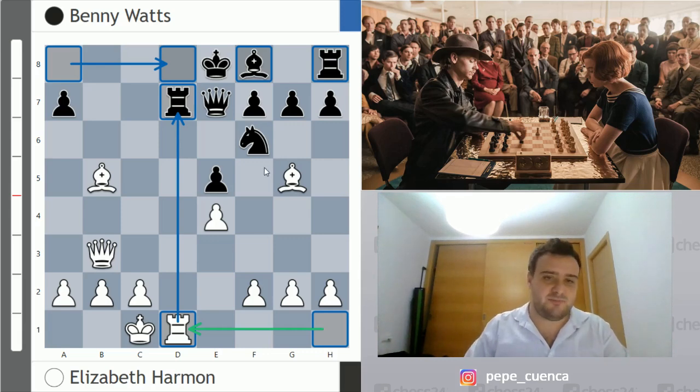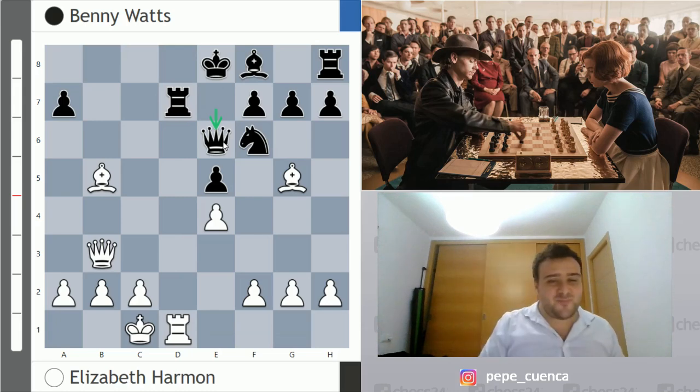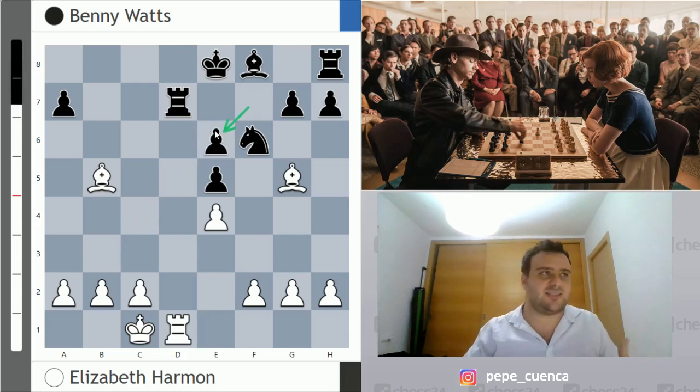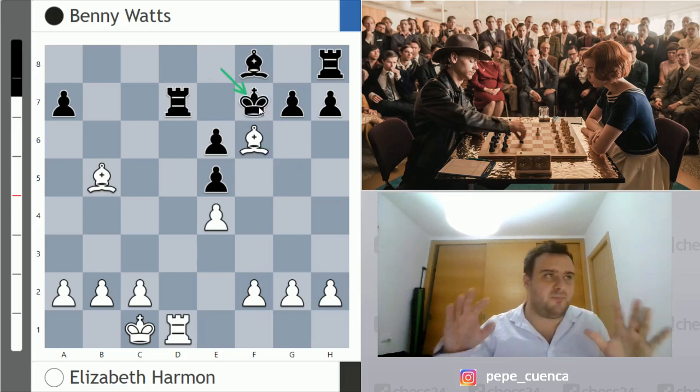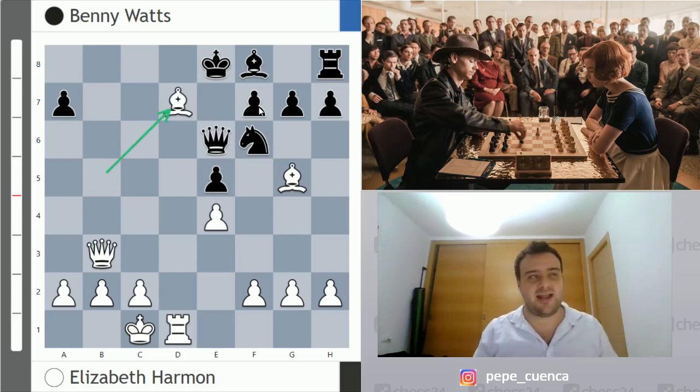Benny tried Qe6. Now I want to ask you what to play — just pause the video. There's a very nice checkmate in three moves. Think about forcing moves: captures, checks and threats. If we take on e6, after fxe6 we're not going to checkmate black and black survives longer. There is a better move: Bxd7, forcing black to take with the knight on d7.